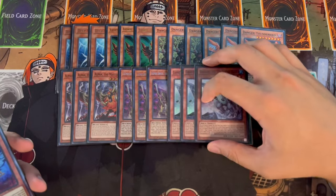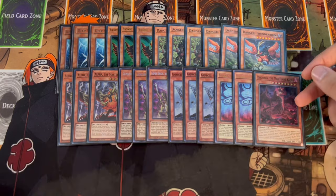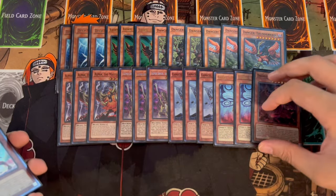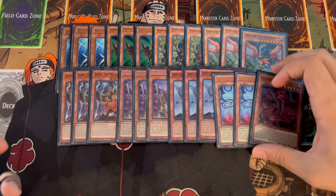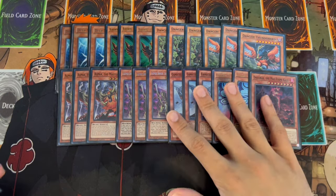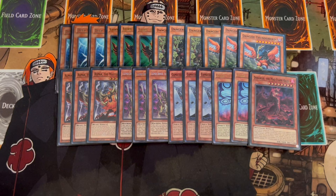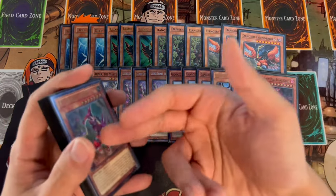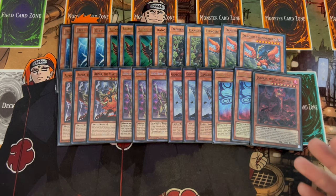We're playing a Kaiju package: 3 Gameciel, 2 Gadarla, and 1 Dogoran — 6 Kaijus total. They're all level 8, which matters for Trade In. I'm playing different names because we have Kaiju Slumber in the deck and you need different names to always have access to it. Gameciel is the weakest one, so you summon it to your opponent's side. If you open 2 Kaijus, you can summon Gadarla or Dogoran to your side. They're board breakers but also extenders when you open multiples. I would never play this deck without the Kaiju package. Lava Golem doesn't give you the extender benefit these do.